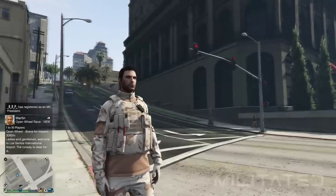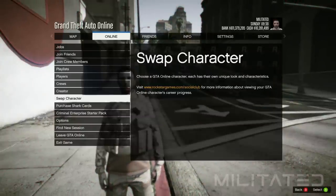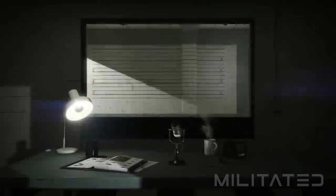With that cleared up, we're going to press start and go to the online tab and we're going to go down to swap character. Doing this will then take you up into the clouds and load up the character selection screen.